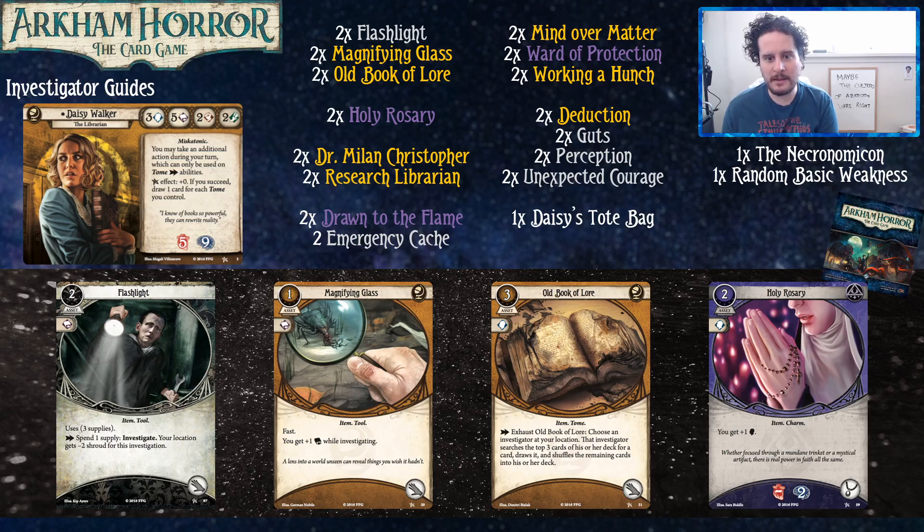She's got three intellect, which is a reasonable number, five book (which is actually incredible), two combat and two agility — both so-so, but agility is the only one that'll ever really matter. In the starting deck built with just two cores, the only tome here is Old Book of Lore. Old Book of Lore is a very good book — it's really good when you don't have to spend an action for it. With Daisy, it's very good and you'll get a lot of value out of it.